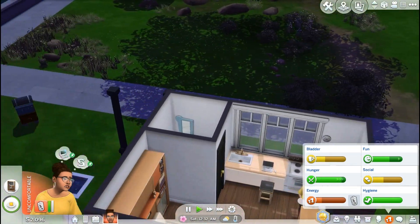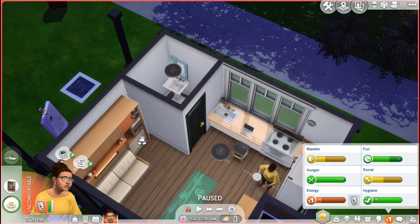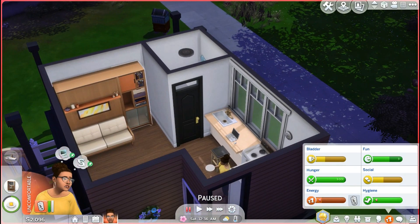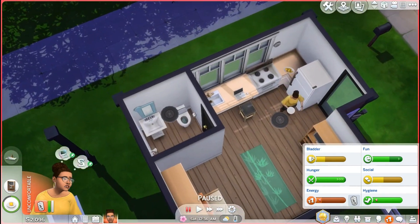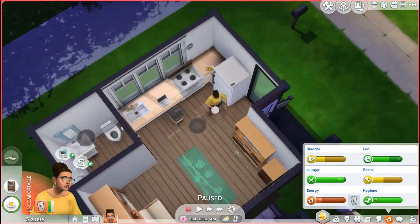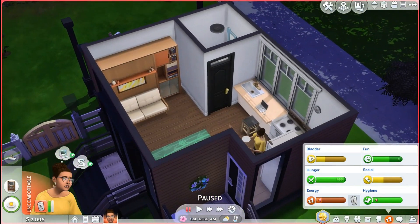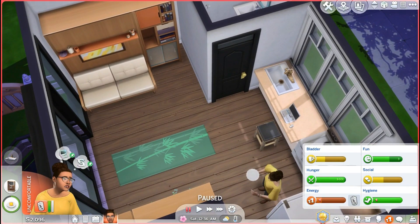It's so tiny, right? But it's just enough for her to do everything that she needs to do. She has the Murphy bed with a built-in bookshelf and storage, her kitchenette, her little entertainment setup with her wardrobe, and a bathroom off to the side. It looks better in the daytime and I'll show y'all more of the outside in the morning. Her needs are kind of trash — she had a good day at work but she definitely needs to rest and recover. I'm going to go ahead and work on her needs and catch up with you guys in the morning.